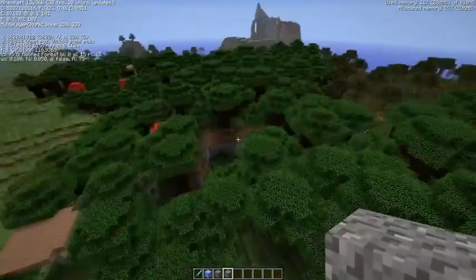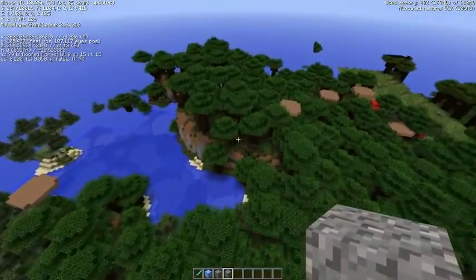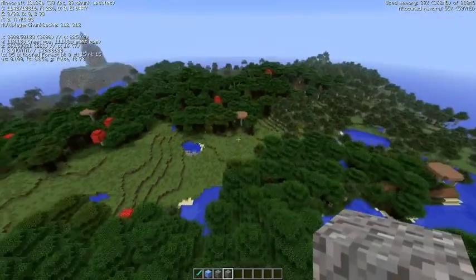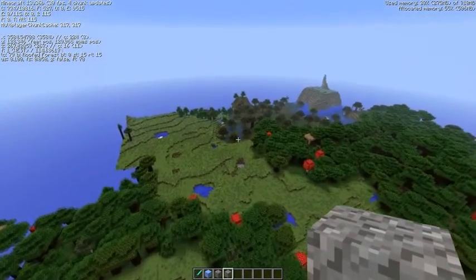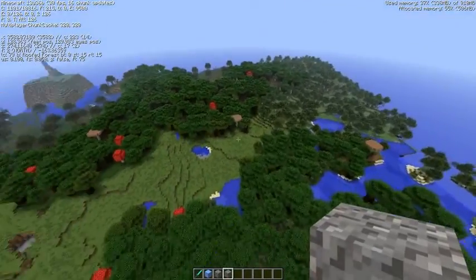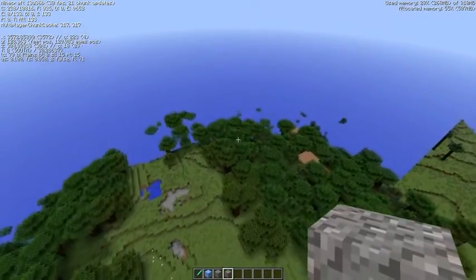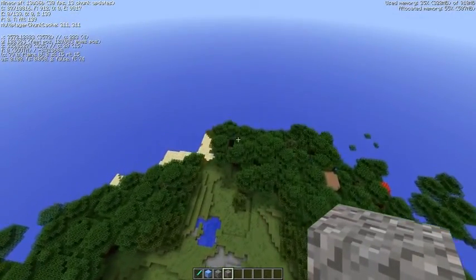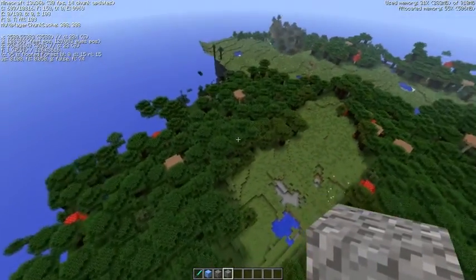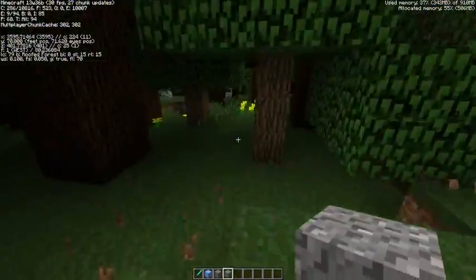Right in the middle of the dark forest there's a nice plains biome. There's no awkward transitioning — it nicely flows from one biome to another. The terrain is being rendered so much better than it used to be. It's just weird-looking trees that make it look kind of cool.